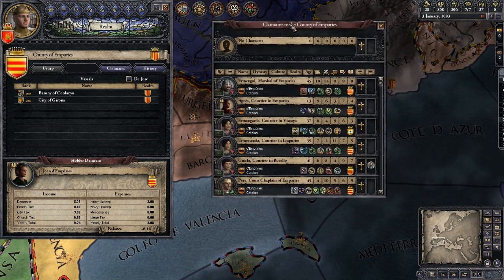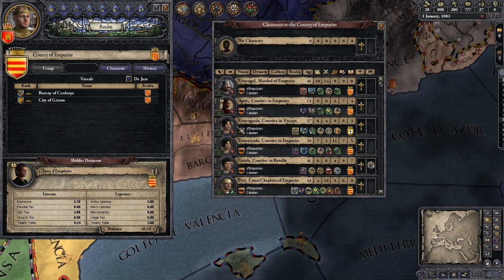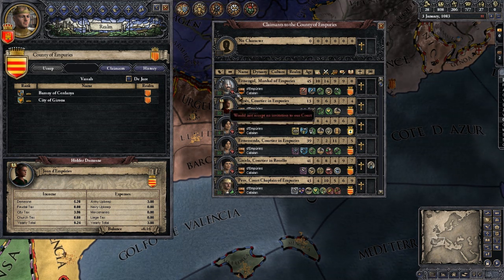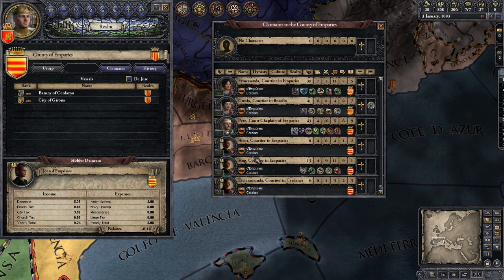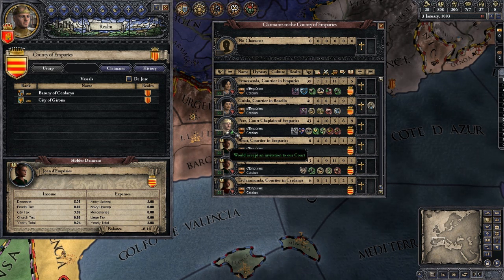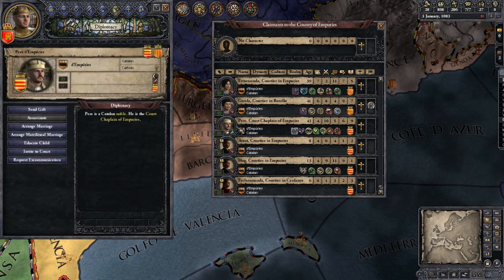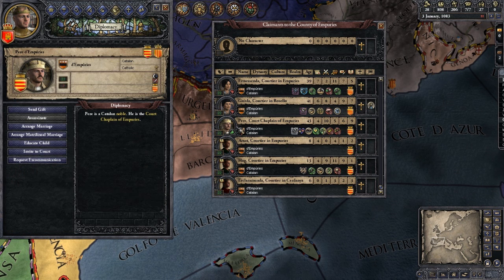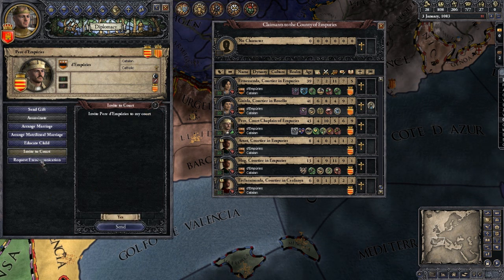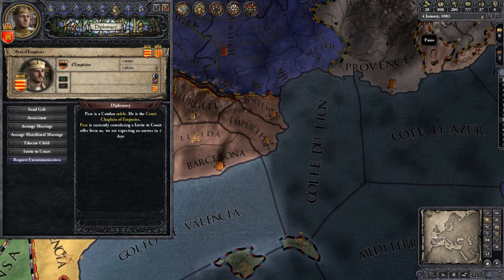These are all people who supposedly have claims to the County of Empuries. When you look at this list, you'll notice a little icon — either a thumbs up or thumbs down. The majority are thumbs down, meaning they would not accept an invitation to our court. But here's a guy with a green thumbs up — he would accept an invitation. We can right-click on him, click 'Invite to Court,' and send. Let's let the clock go for a second.